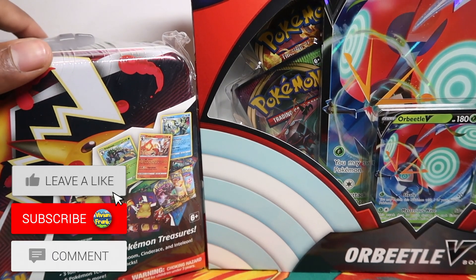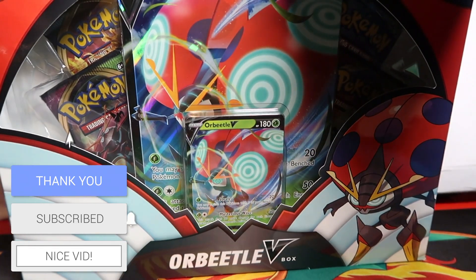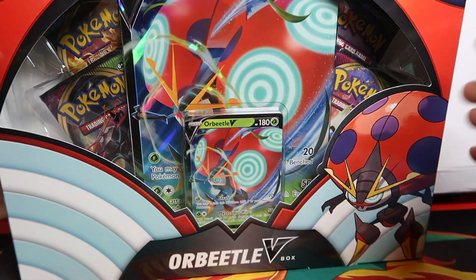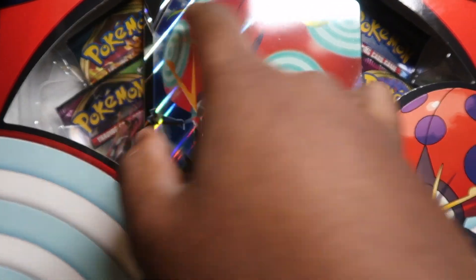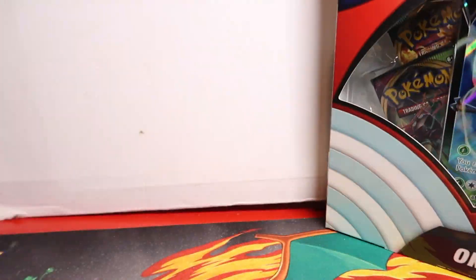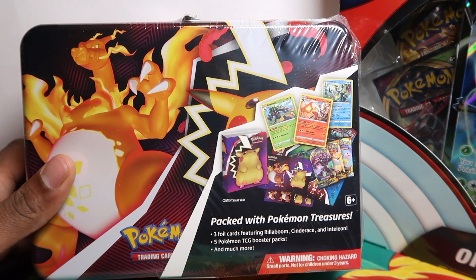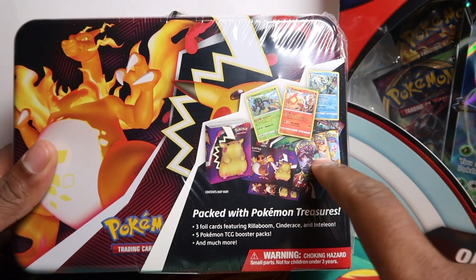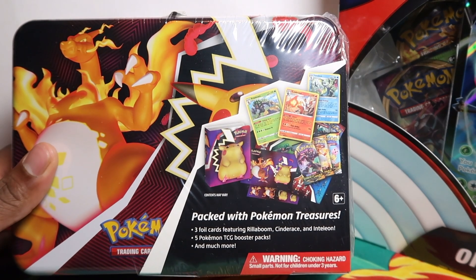In this video we're going to be opening up two of the latest Pokemon promo products. First off we got the Orbital V Box, which looks like it has two Vivid Voltage, one Darkness of Blaze, and possibly Sun and Moon or Guardians Rising — I'll have to double check when we open up. Then we have this Treasure Tin, where you get all these packs, stickers, and promo cards.